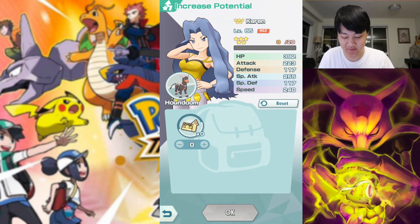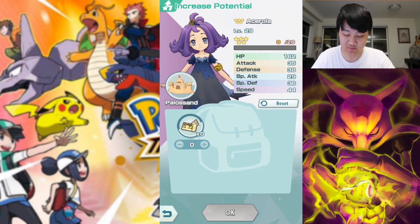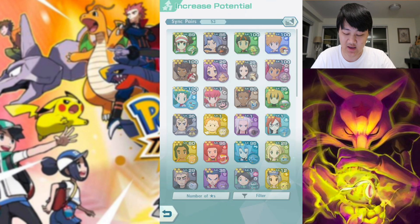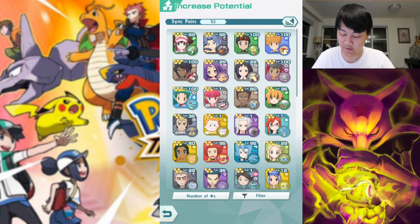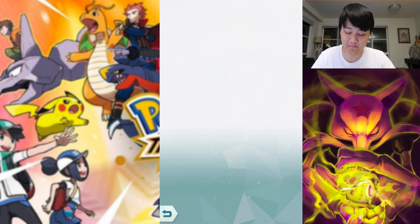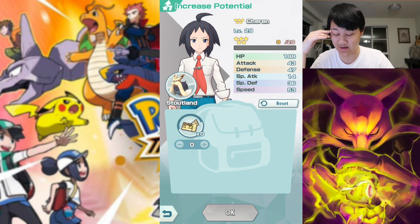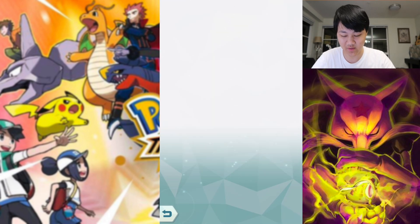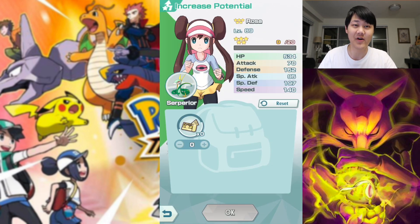And then the lowest tier folks, which would be Acerola and Cheren — I just wouldn't even consider investing into them. Acerola is a potato, and Cheren is a super situational and niche support. I really wouldn't invest in Cheren. If you really don't have a single Gacha 5-star, I'd just throw it into Rosa instead.